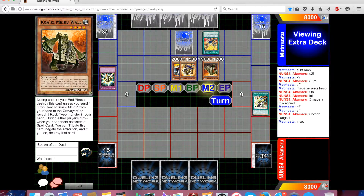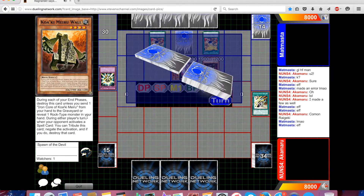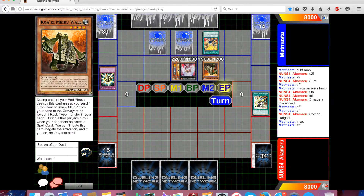He's going to make a Tiger King and set a Tenki from the deck. End phase, he dumps his Iron Core of Kokubokan. Pass back to Akamaru.